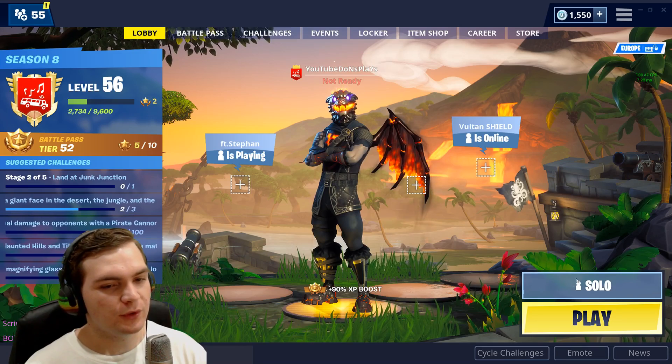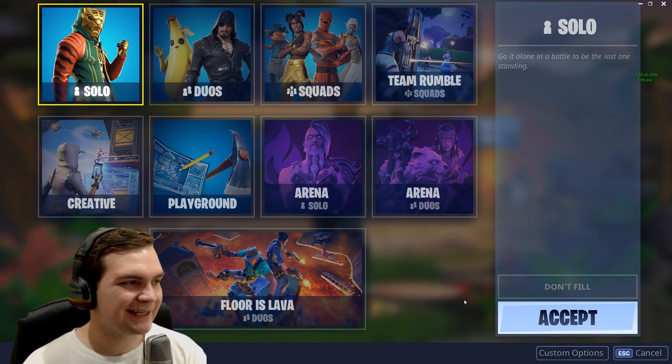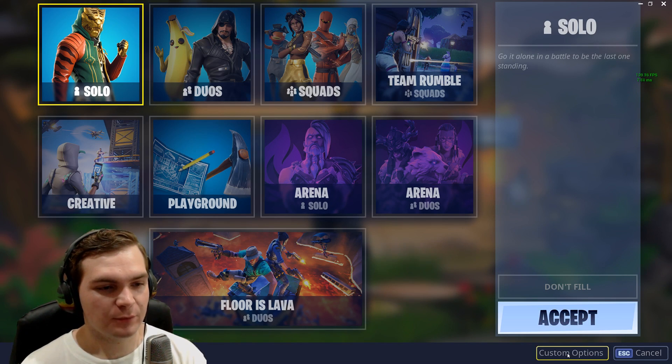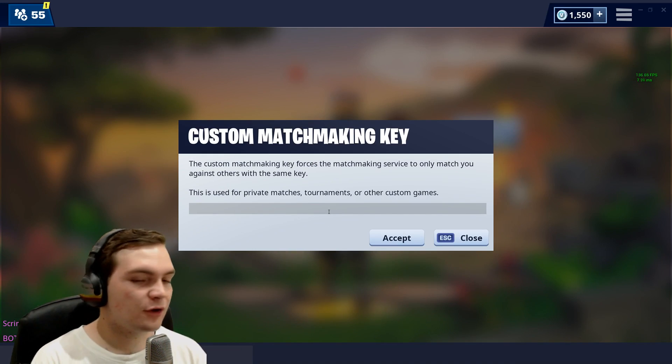In your main menu, what you want to do is go to Solo — click on the select game mode option on the bottom of your screen. There's a custom options button, and you're gonna click on that and put in the code.